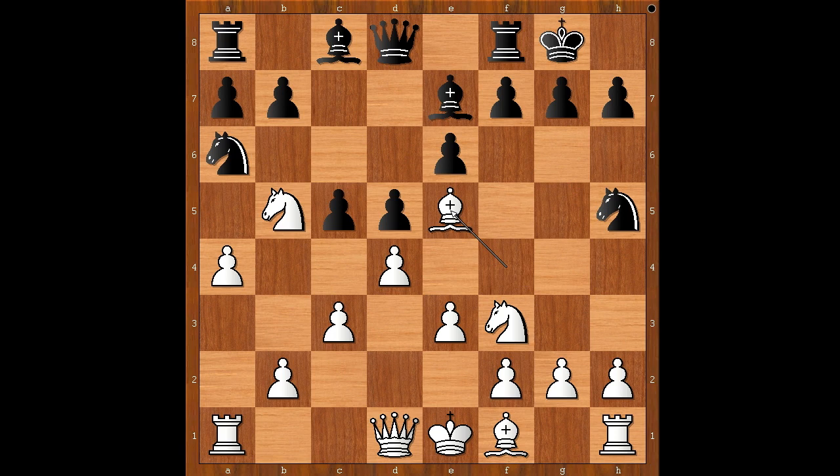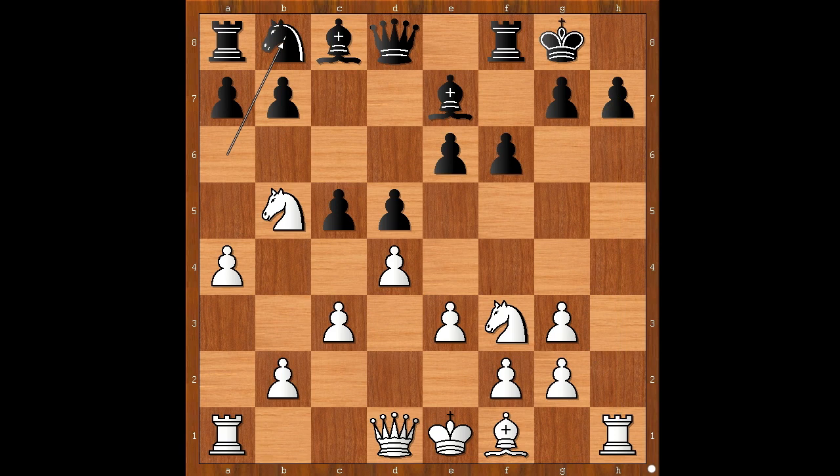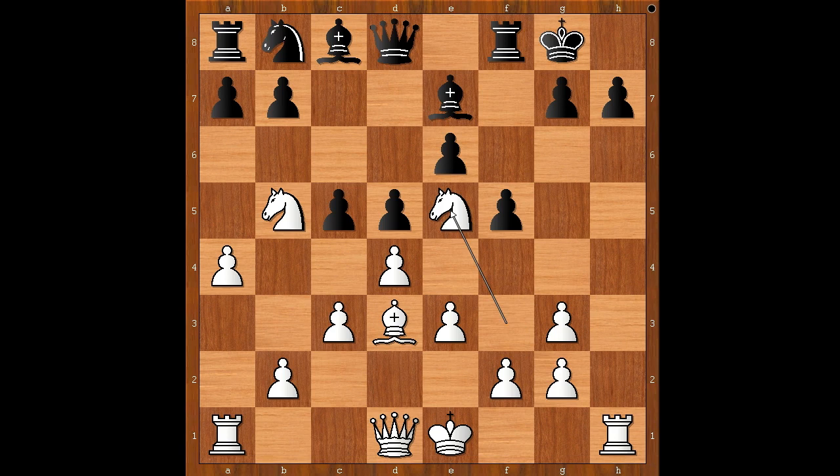Bishop to e5. f6 — no escape for the bishop. Bishop to g3. Knight takes on g3 was played. It is highly recommended to wait for white to castle and only then to take the bishop. Knight takes on g3 was played. h takes on g3, and this opens the file for the rook. Knight to b8 intending knight to c6 and a6. Bishop to d3. f5 protecting h7, but this allows the dragon to enter the e5 square. Knight to e5.